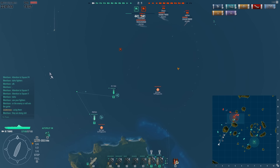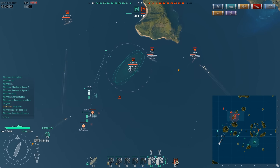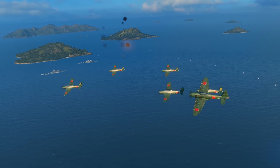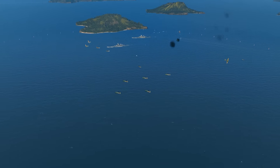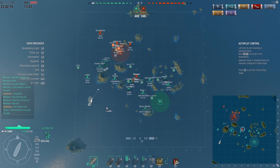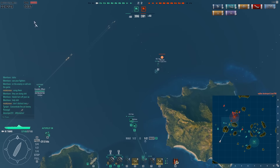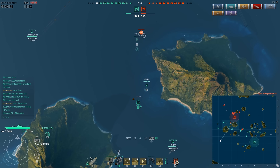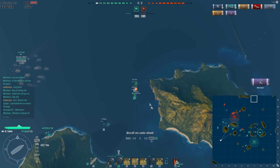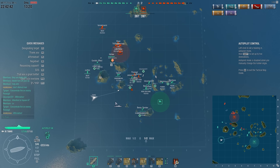As my torpedo bombers return to reload, I've sent my fighters back, but by the time they get there my dive bombers are going to be completely eradicated - another mistake. I should have timed the fighter reload and the dive bomber attacks better. The moment the enemy carrier destroys my dive bombers he just leaves his fighters, because he's not even going to try to engage me - he just wants to deplete my fighters' ammunition so he'll be safer attacking my teammates.